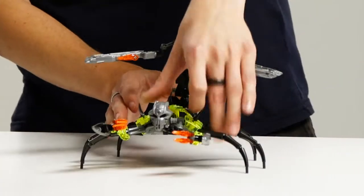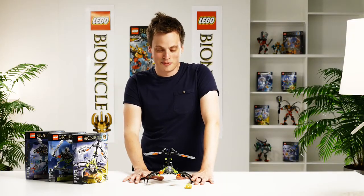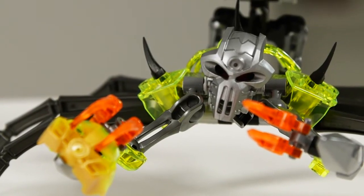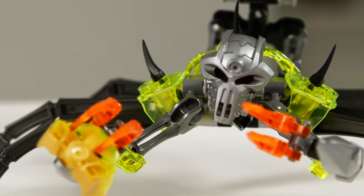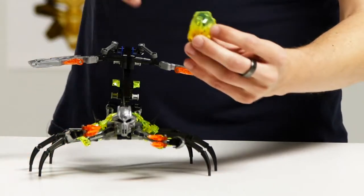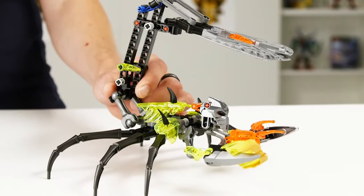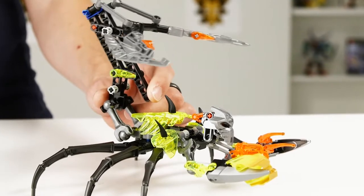The next bad guy I want to show you is the Skull Scorpio. These are scorpion-like figures that might come from the desert — you can see them sneaking around, crawling on the sand. The color scheme is of course yellow, to show that they live in the desert and reflect the color of the mask that has drained the power of Pohatu's golden mask. This figure has, like a real scorpion, a stinger on the back, but it's not just a normal stinger — it also grabs the mask, so it's a really cool function.